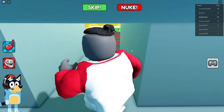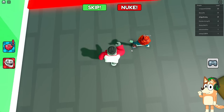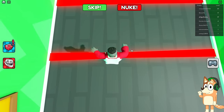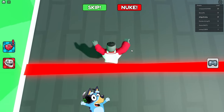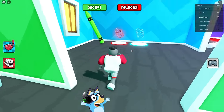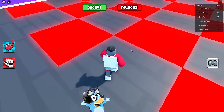Now we're heading back to the ventilation. A test with lasers awaits us — I hope Bluey can pass this test on the first try. It's not that complicated; Bluey coped with even more difficult tasks. Only a few lasers left. We completed this task. Laser plates await us in the next room.